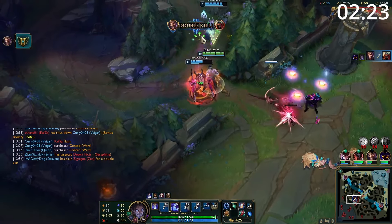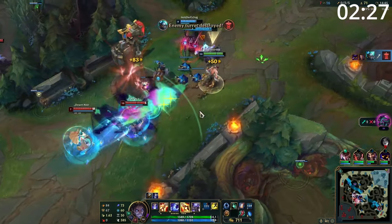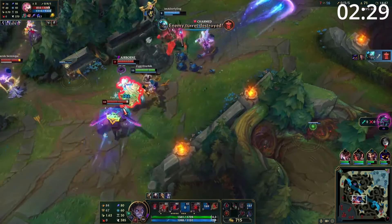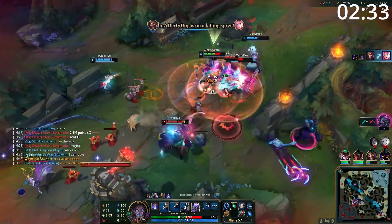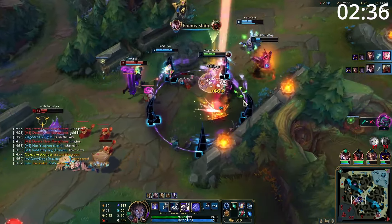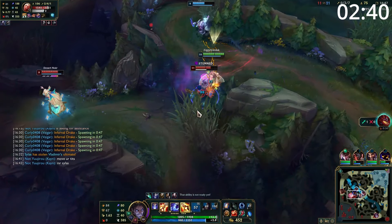Entering the mid game, Silas is brilliant at split pushing. As soon as your bot lane comes mid, make sure to get yourself into a side lane and push it in for pressure. While you're getting map pressure, if no one responds to you, you get a free objective. If they send one person, you can easily hold your own or retreat if you need to. If they send multiple, you have a large amount of mobility to get yourself away. And of course, if your team gets engaged on, you still have Teleport to take it straight back to a 5v5.